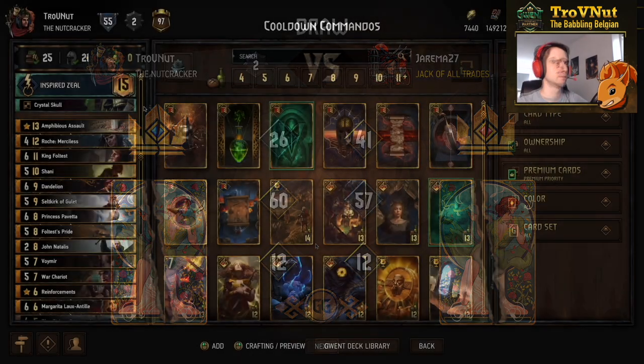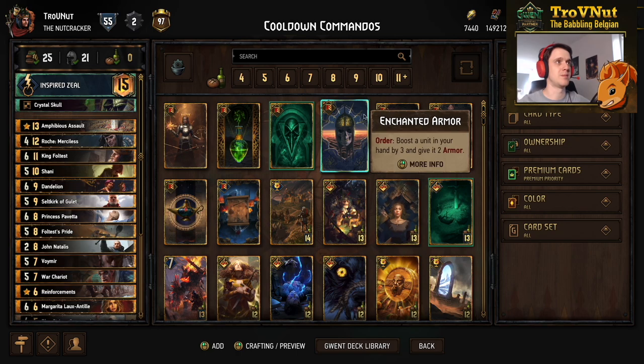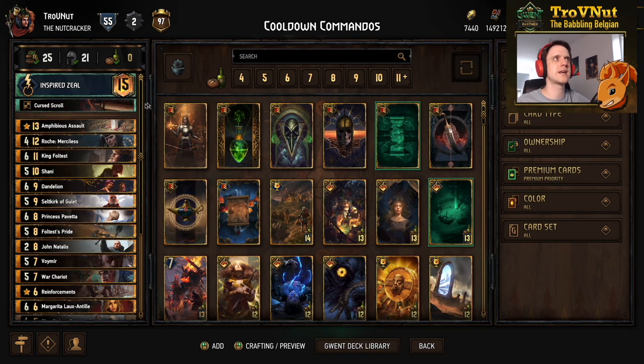That's it for these example matches. I think we've showed off what this deck can do — it's just a bit of a variant on the meta deck that allows you to have an alternative game plan. Just in case your commandos get shut down, you still have Shani, Dandelion, Seltkirk, Foltest's Pride, and all the cooldown units you can use instead. The only thing is this deck, as you saw, is less consistent — we might actually use Cursed Scroll instead of Crystal Skull.